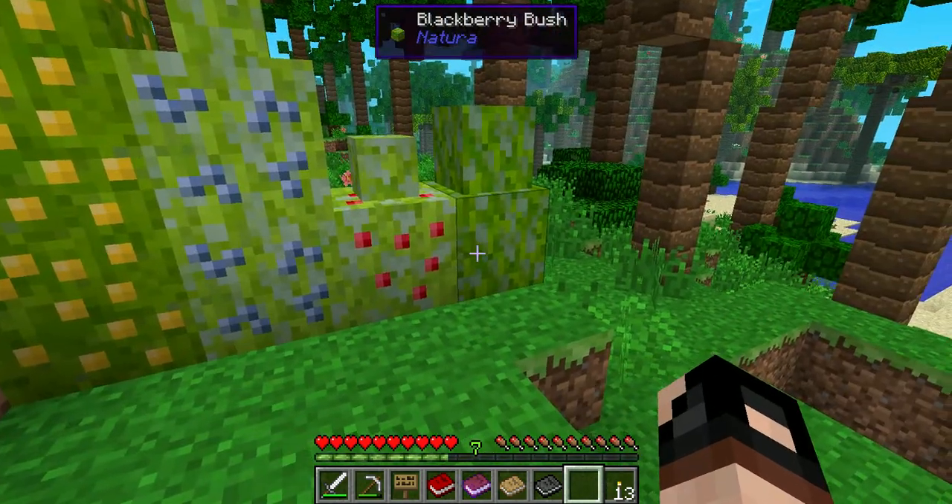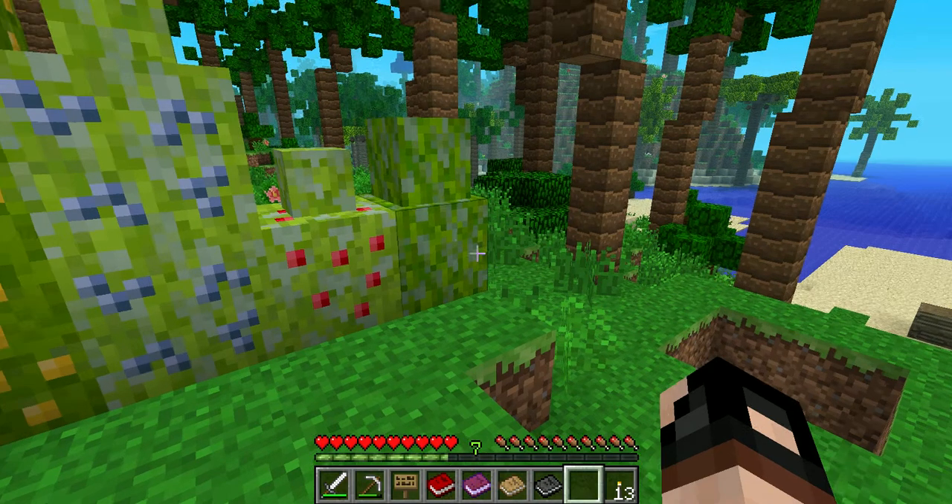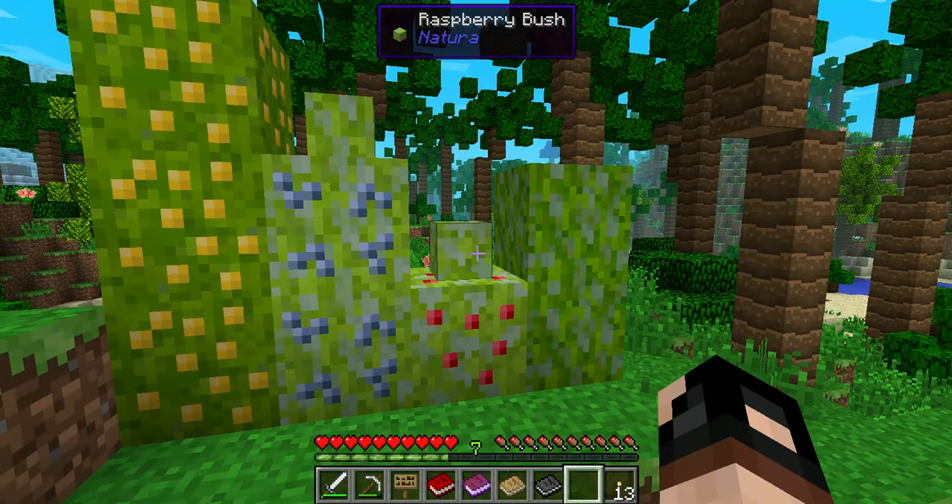Now there's these things called ore berries, which I'll come across later on. What they do is they grow little nuggets of metal — there's iron, tin, copper, aluminum, and gold, so there's five of them. Unfortunately they don't reproduce like these berry bushes do, but once they grow full size they actually start producing little tiny nuggets which you'll get a range of one to three of them. You need nine of them to equal one ingot. You take the Tinker's Construct smeltery, melt them down, and then you turn them into an ingot. So they're pretty useful.